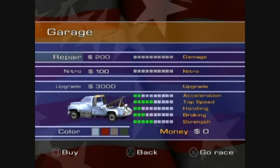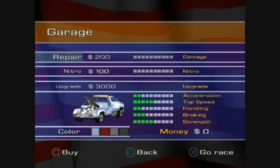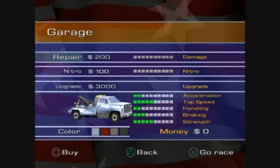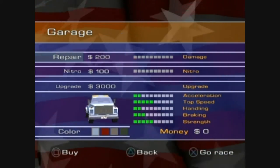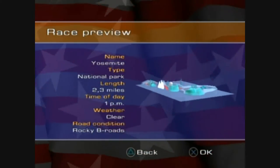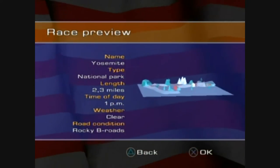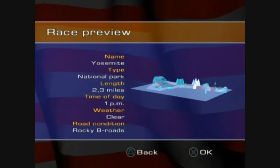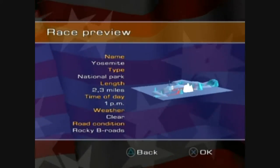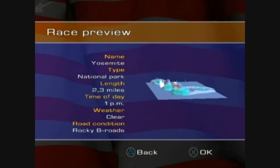When you upgrade the vehicle it will make it faster and change it visually a little bit — it might give your vehicle a spoiler or some go-faster stripes or whatever. Before each race you get this race preview, where you get this annoying cheesy cornball American guy giving you a rundown of what the track is like. It's just kind of cringe-worthy, to be honest — 'it's a midday showdown and this is no time to drive weak.'